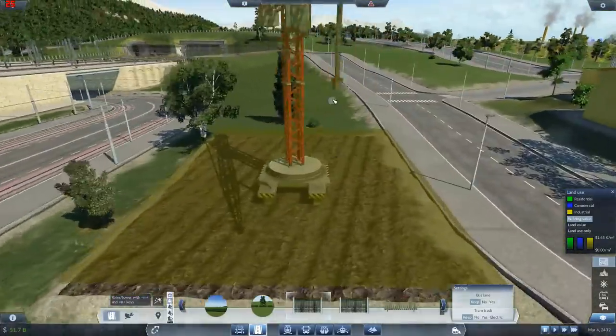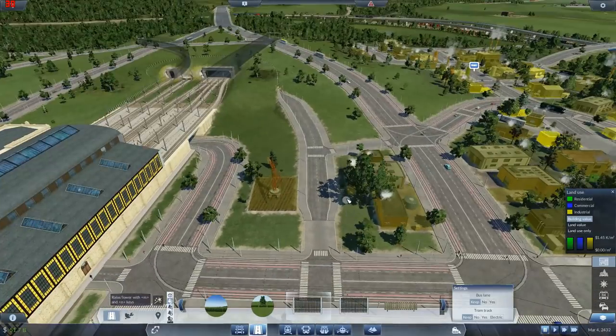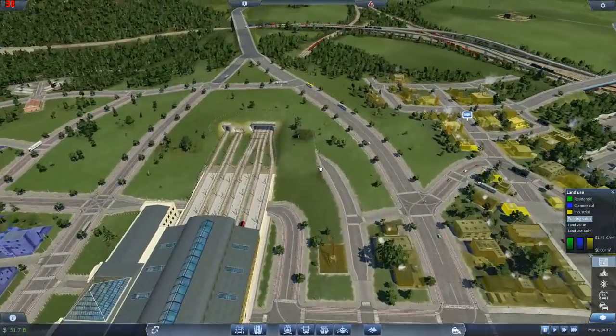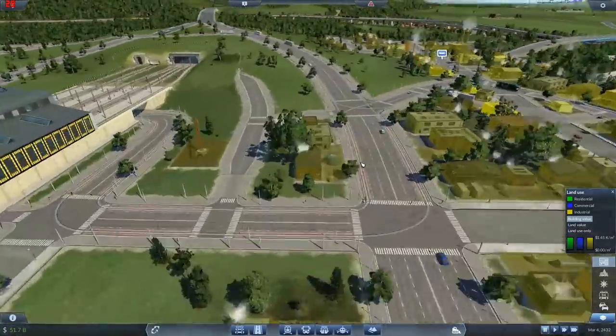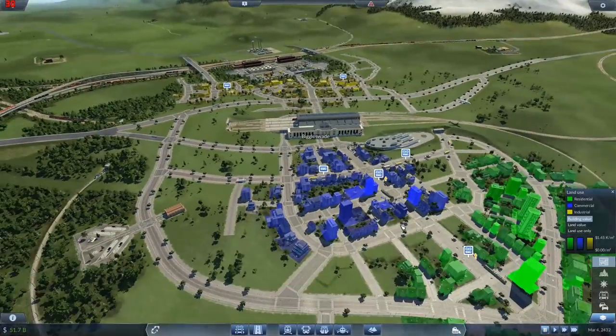It's converting them into roads. Oh man. That doesn't work. So I'm going to have to go around and put in some more curb stones to stop it doing this. Oh man. Yeah, epic fail. Let's let it carry on building.